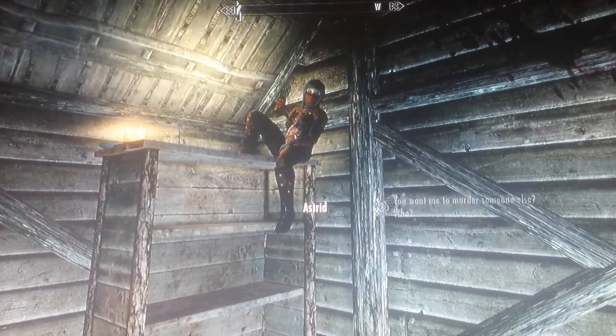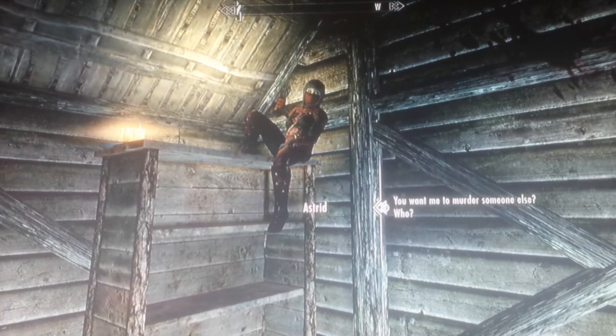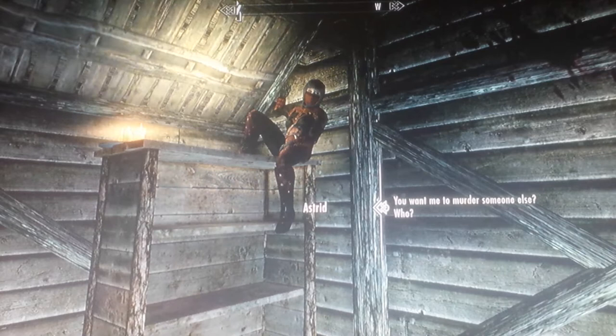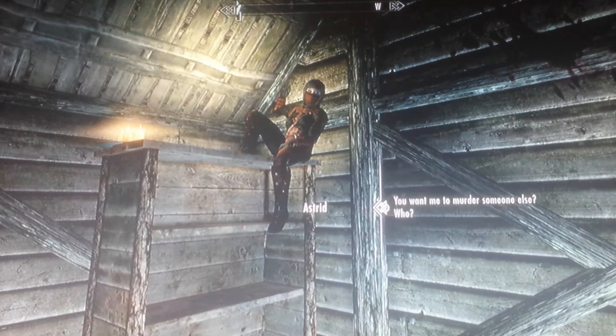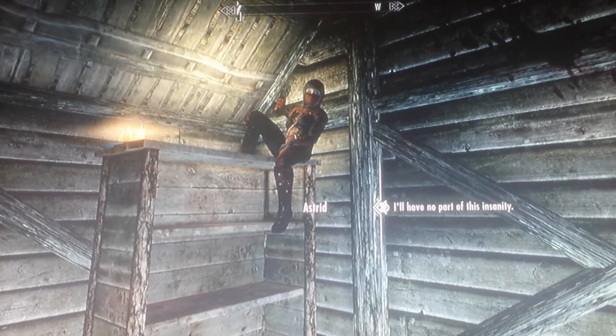She says there's a contract out on one of the captives behind you, and that person can't leave the room alive. She wants you to figure out which one and kill them. If you say you'll have no problem with this, she warns you that you involved yourself when you took Grelod's life, and you don't leave this shack until someone dies.